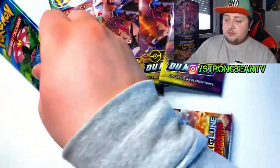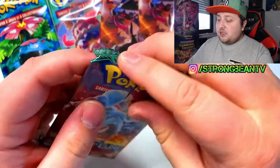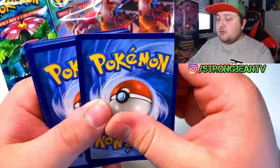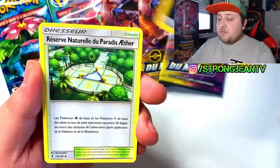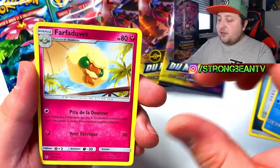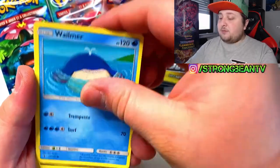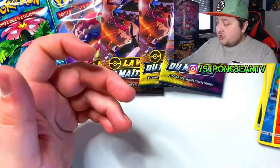Wasn't expecting much from that one. Evolutions for last — let's go with the Gardens Rising and see if we can pull something. Codes. I have to look up where they started putting four cards instead of three, because every time I am not sure about it. Got the reverse Tentacool, got nothing again in there.